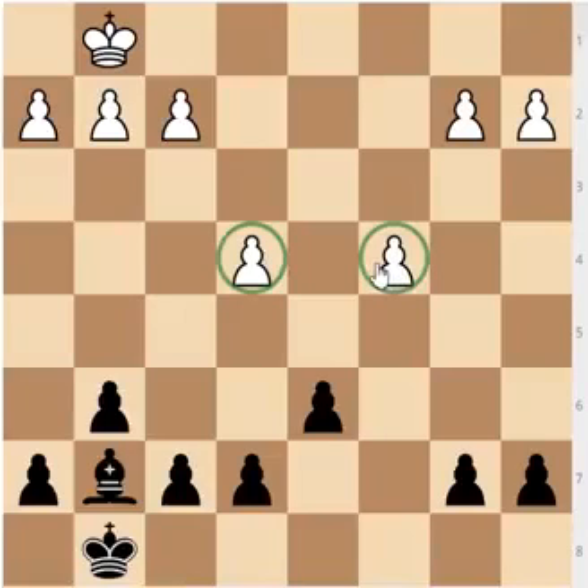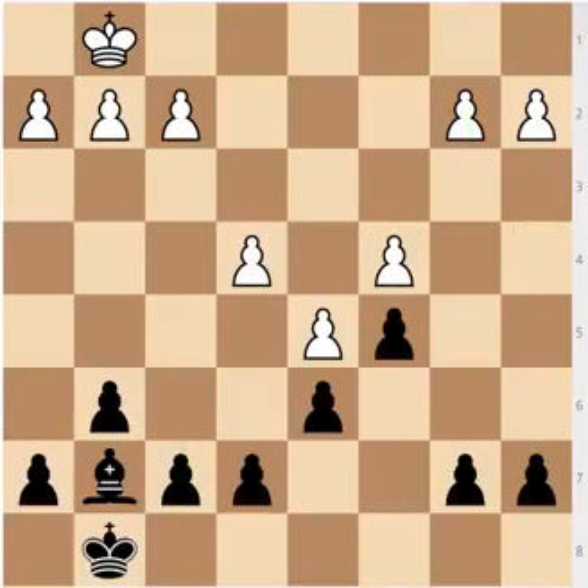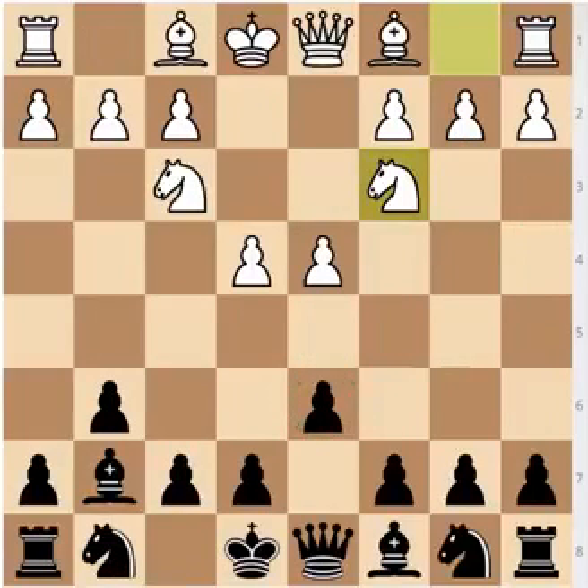So those are the three pawn structures you need to master: either the Morozzi bind setup with pawns on e4 and c4, or the King's Indian setup where you'll need breaks with f5, or the Benoni pawn structure where you'll be weak on d6. We are going to go over each one in great depth because they are all very different. I'm going to talk about specific ideas in each opening for both sides, and hopefully you can find a weapon of your own.